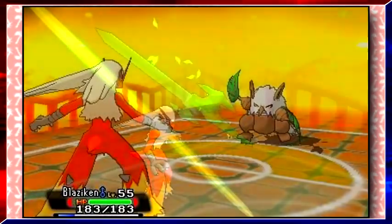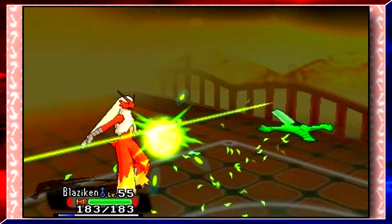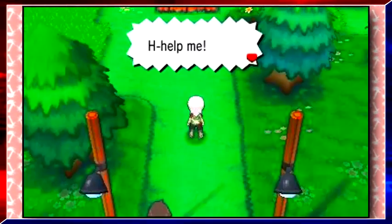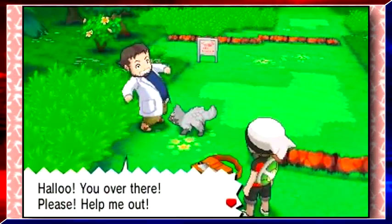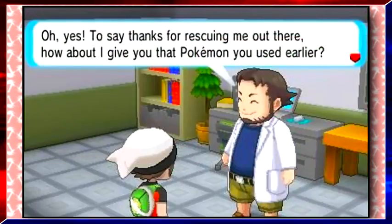If some Pokemon will get access to newer moves, they will definitely become more usable — like Shiftry. I wouldn't mind using it if it had Leaf Blade. Here we also have the first major scene of the game where you meet Professor Birch, find him becoming dinner to a Poochyena, and then him rewarding you with your starter for saving him.